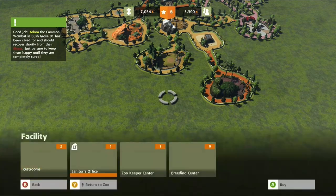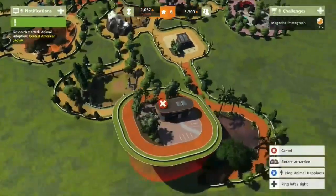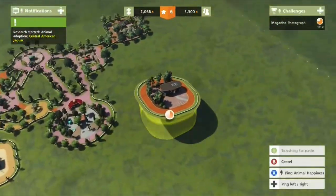Start the research, start the research! Now we can add the breed center or something else, which will be right here.